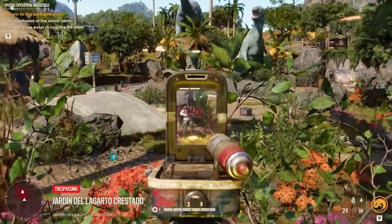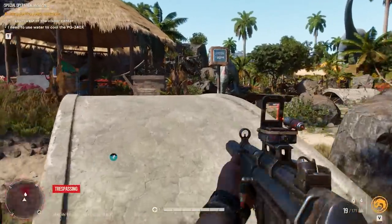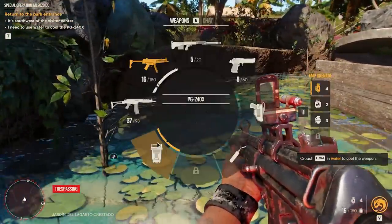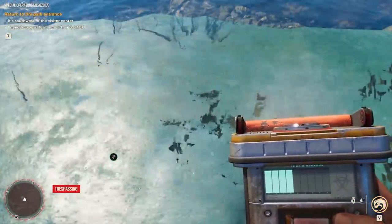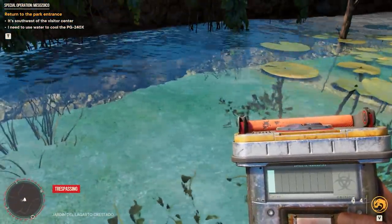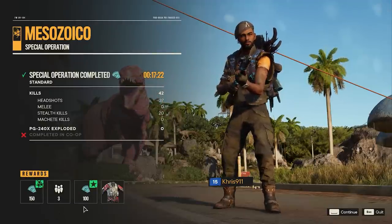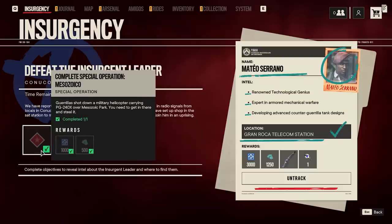Also stay close to the main road so you can get back to the starting area easily — make a mental note of it. You should eventually know exactly where everything is, and you can use the in-mission maps to guide you since your regular map is disabled during these missions. Use sources of water in case the PG-240x overheats, which shouldn't be a problem since sticking to the main road will bring you to them anyway. Once done, you get extra Moneta and a really cool jacket from at least this mission, which also counts toward the weekly event.